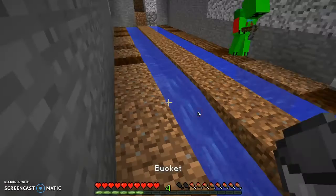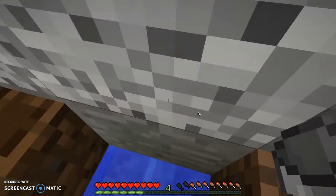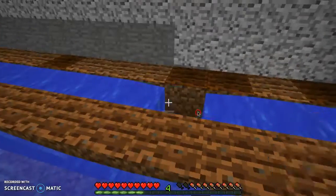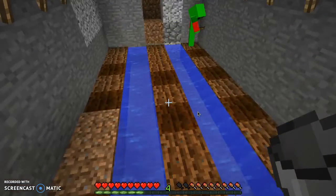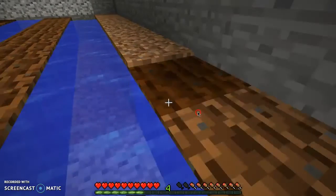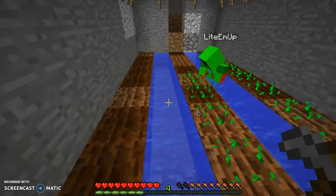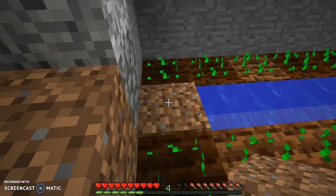What grandpa's doing is hoeing out the dirt, just like a real farmer would do, so we can plant our crops. Once your garden is fully done, it's very pretty. The reason we like to do it underground is because the garden grows about twice as fast — we always do our gardens underground because it goes a lot faster.